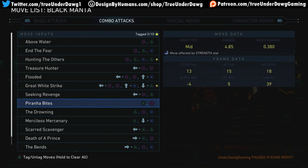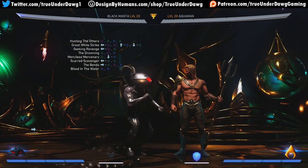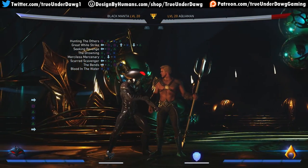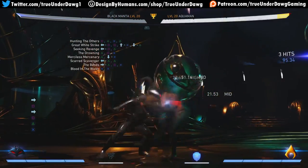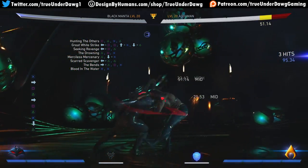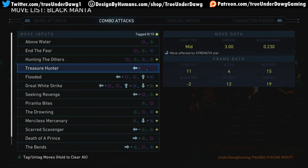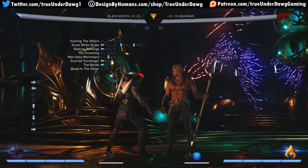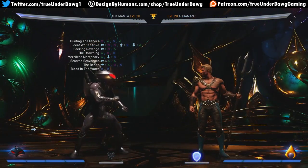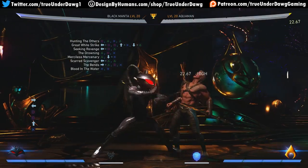Moving on to attack strings — we've got a mix-up right there. There's a low ender: I did that earlier but didn't finish it. It's a good way to start combos. The start has a high but the rest are all mids. If you want to finish it there's a low at the end — the low is minus one, not bad. There's also a string where the ending hit is an overhead — that makes more sense — and you can cancel that into flight.